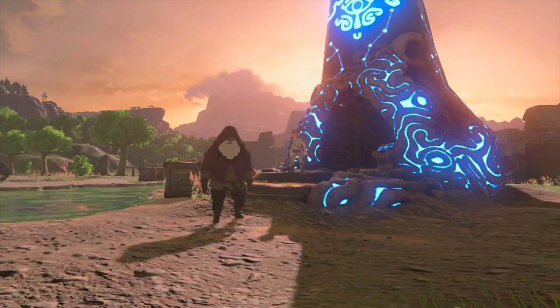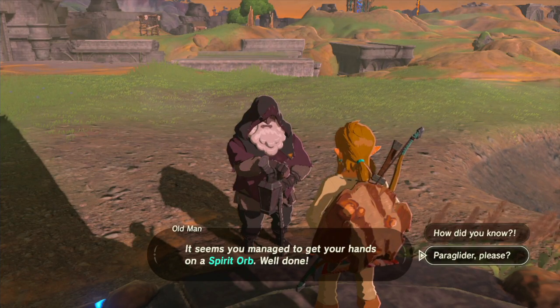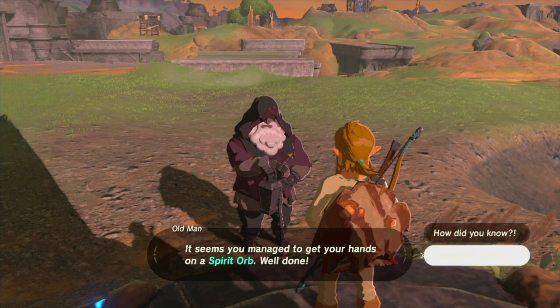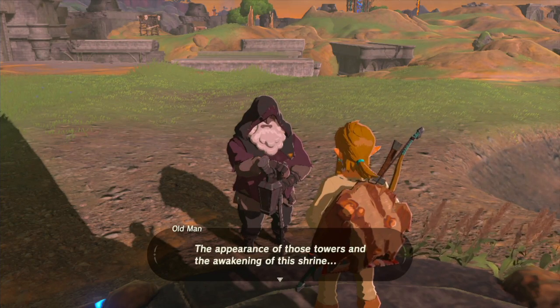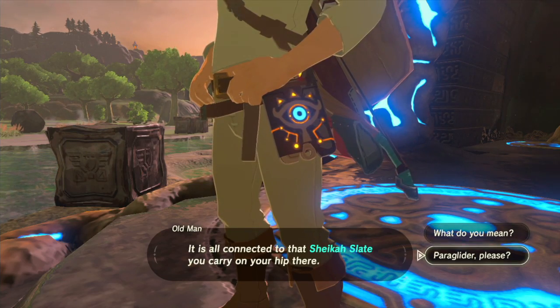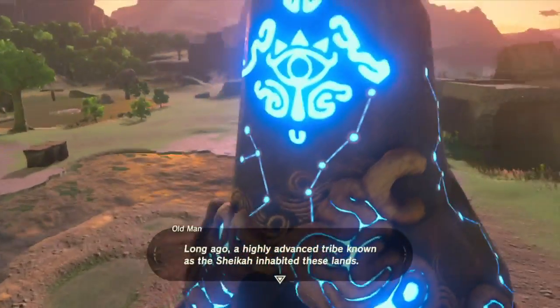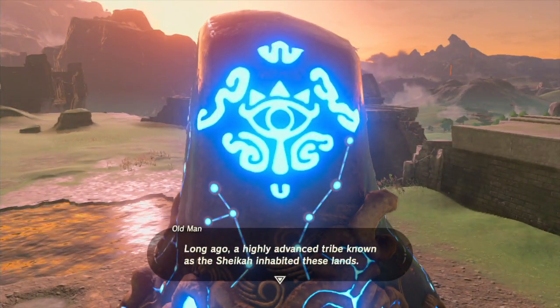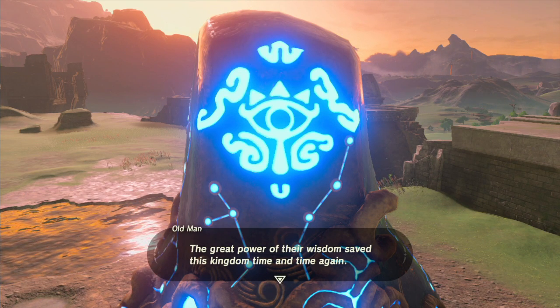It seems you managed to get your hands on a Spirit Orb. Well done. Paraglider, please? I encourage you to slow down for a moment, my courageous friend. The appearance of those towers and the awakening of this shrine — it is all connected to that Sheikah Slate you carry on your hip. Long ago, a highly advanced tribe known as the Sheikah inhabited these lands. They were also very well known to be ninjas — and apparently they are now technological ninjas. My favorite kind.